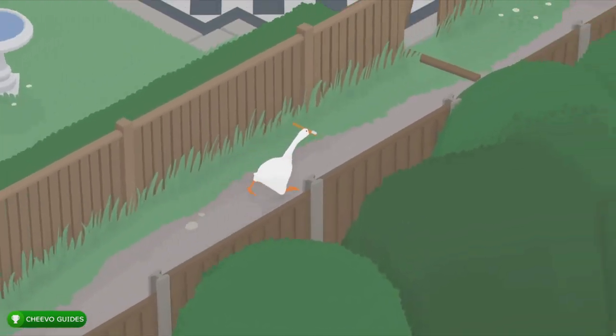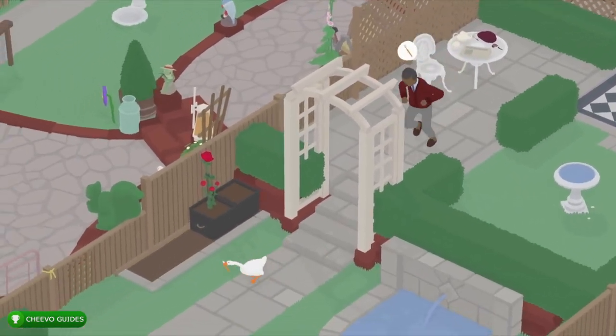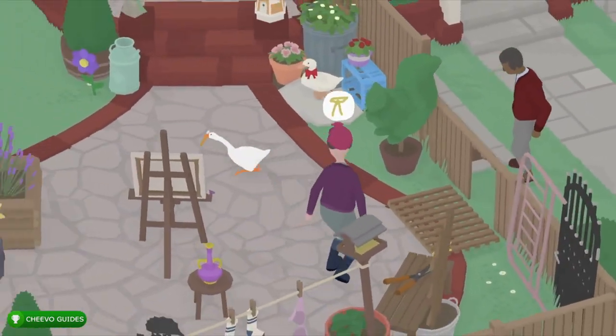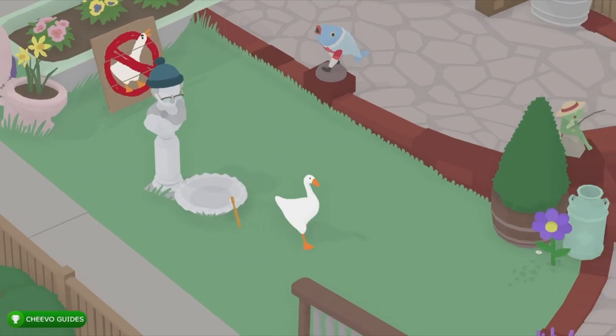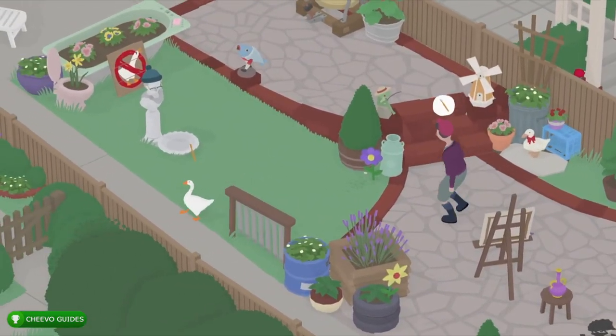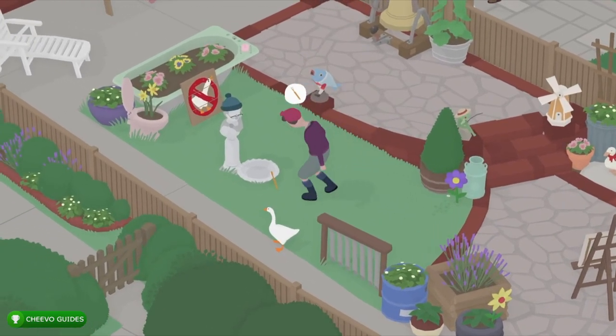She's going to put the toothbrush in the mouth of the statue — this will be the third part to our look and it's going to complete the look and give us our achievement or trophy. We're going to break into the first neighbor's yard, make sure he doesn't steal your stuff, break through that gate, and drop the toothbrush in front of the fountain. After that, just wait for her to walk up and she's going to notice the toothbrush and put it in the mouth of the statue.